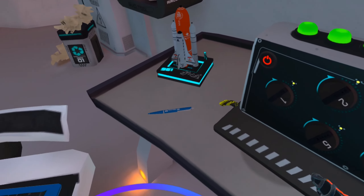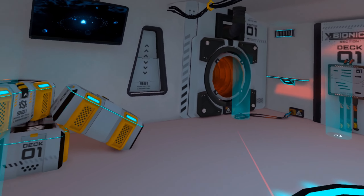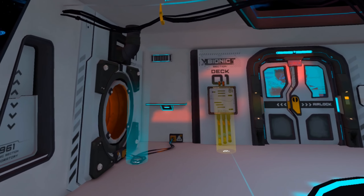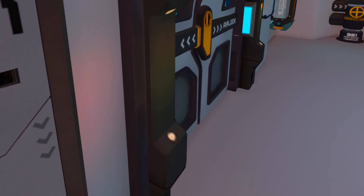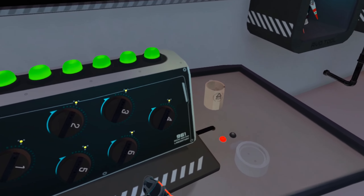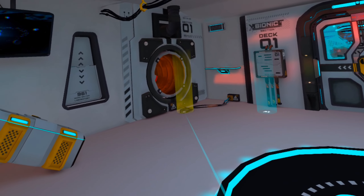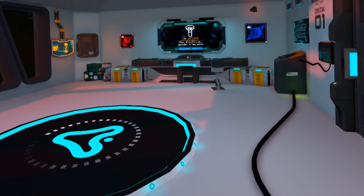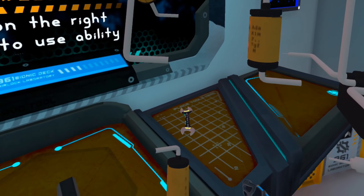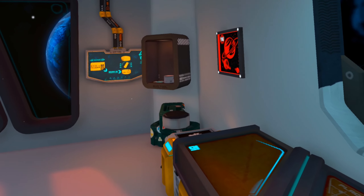There are some issues I had in the second deck where I couldn't grab certain objects — I needed to put my hands above them, which was a bit annoying. I mentioned this to the developer and hopefully they'll fix it soon. Honestly, I really enjoy having free movement in escape room games — I feel more in control and have a better sense of presence compared to teleportation. But the teleportation is designed well, and most things you interact with are against the wall, so you can grab them from afar. Having the option for free movement would be a nice addition for those who prefer it.